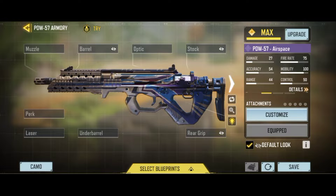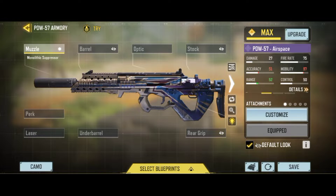Here is the loadout, let's build it. First is the Monolithic Suppressor — it will suppress the gun sound and also increase the damage range.